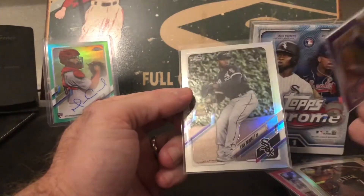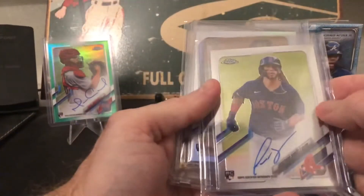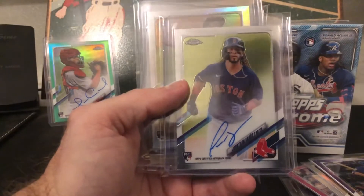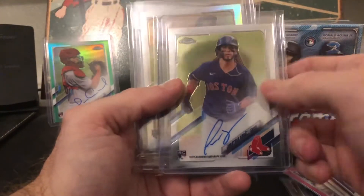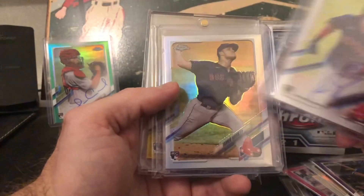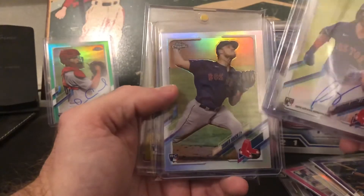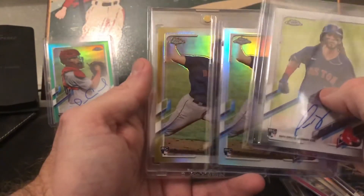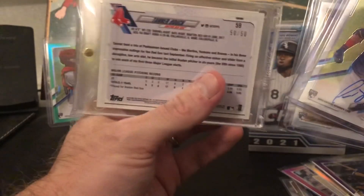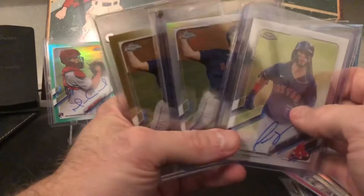Also picked up an Araus auto in a break, which is really cool — he just had a walk-off home run a few days ago for the Red Sox, so that's pretty dope. And I love Tanner Hauck, a promising rookie pitcher for the Red Sox. Got a refractor of him, and then boom — last box mojo: a gold true gold refractor numbered out of 50, and it's 50 out of 50. Super excited to get that in a break.